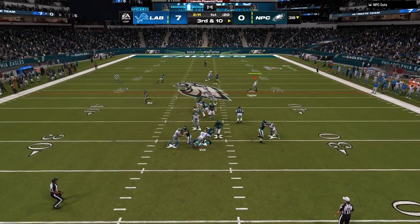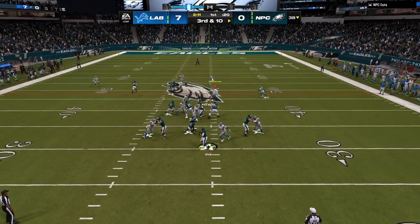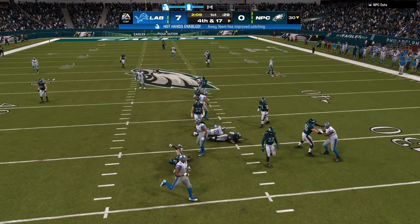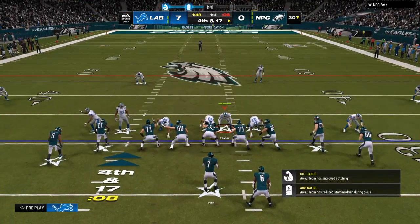As you can see, we have blitzes coming off the left getting to the quarterback. We have blitzes coming off the right getting to the quarterback against the meta offenses — gun bunch, gun trips, tight end — all that is going to be locked down with this new defensive scheme.